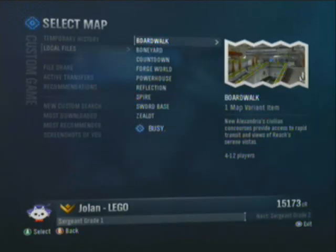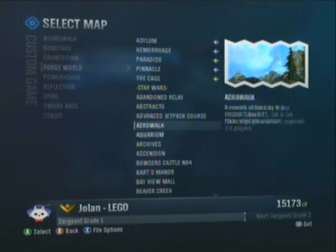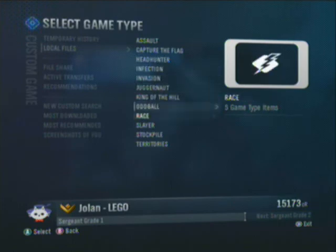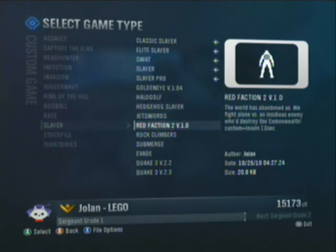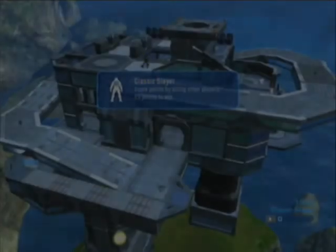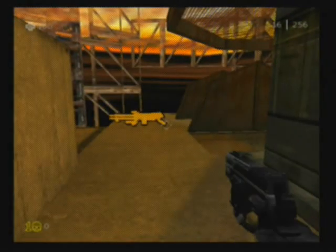Third map we're going to look at is from Red Faction 2, a game by Volition and published by THQ. This one is called Watch Your Step. It is a very small one. Red Faction was originally made for a maximum of six players. Start off with the pistol, just like in Red Faction.